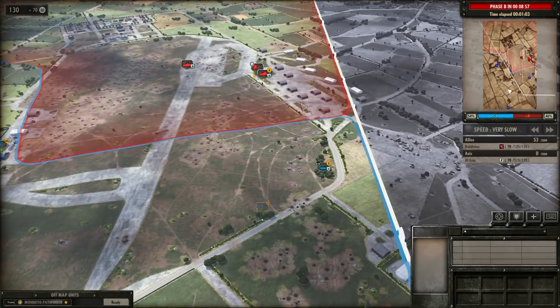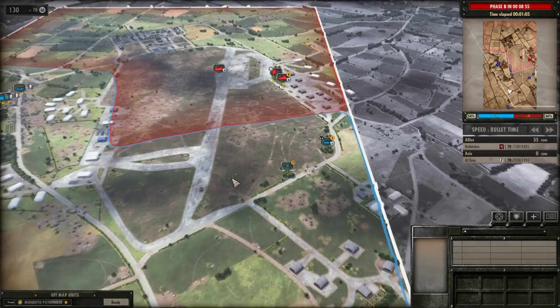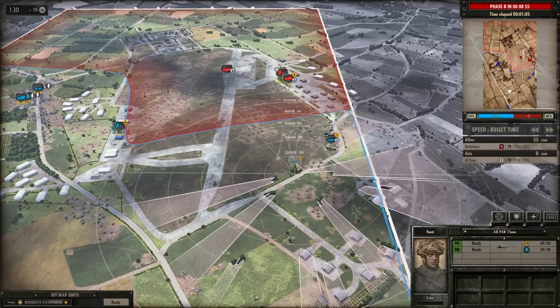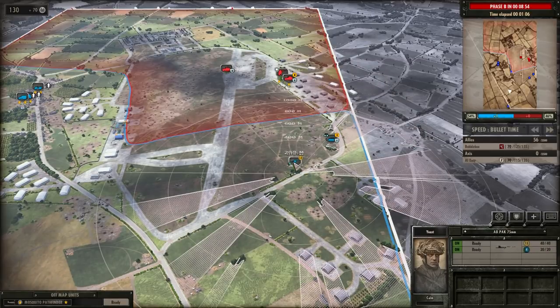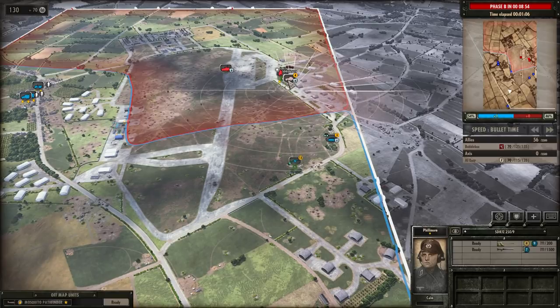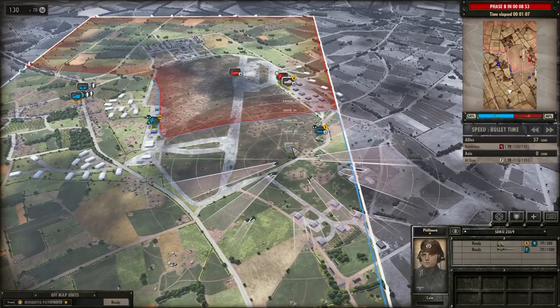The C button is your friend — learn to use it. If you click on your anti-tank gun and press C it will show the unit's range and its line of sight. Anything that's not hashed has line of sight; hashed areas do not. You can press C over any part of the map, even on enemy units, to see what they can see — just as important as knowing what you can see. You can also check your recon's vision arc this way.